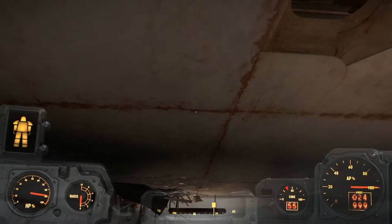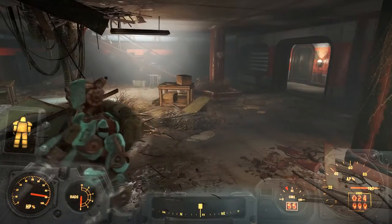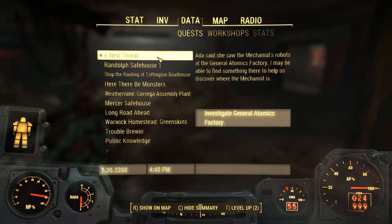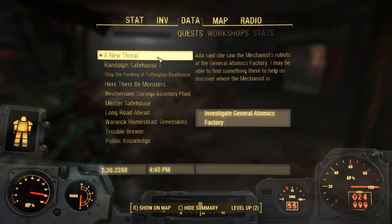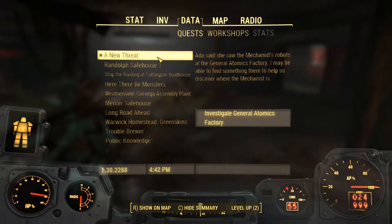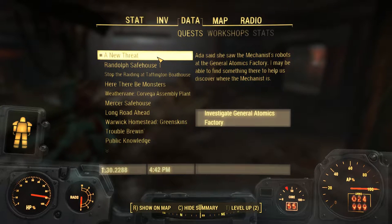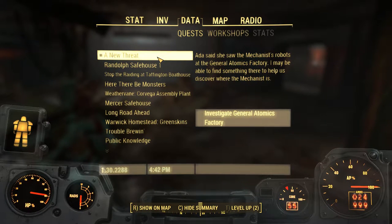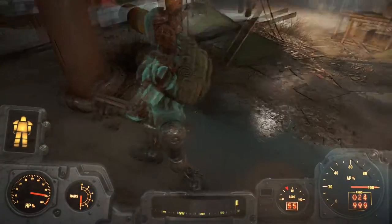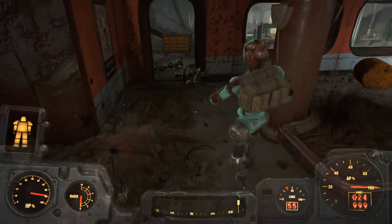So we're here in this General Atomics Factory and what we're doing is, well, we're just investigating it. Ada — this is that robot that we see walking around in front of us here — Ada said she saw the Mechanist's robots at the General Atomics Factory. I may be able to find something there to help us discover where the Mechanist is. The Mechanist is, well, the bad guy I guess, who is sending out all these robots that say they're peaceful, but they're really not.